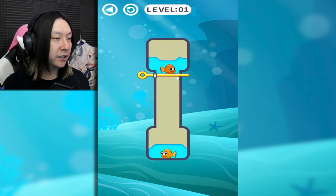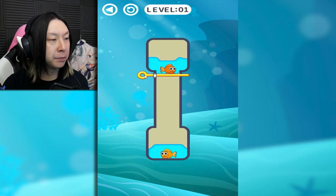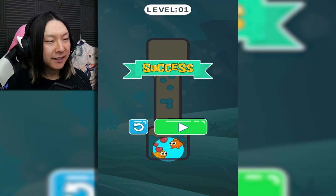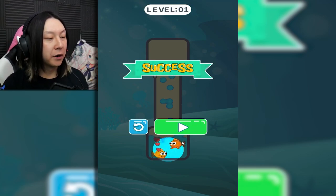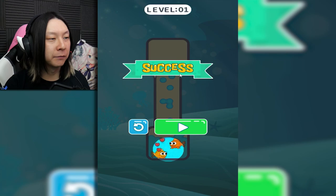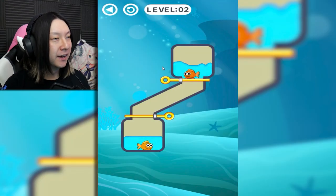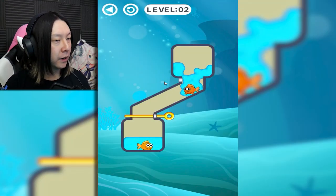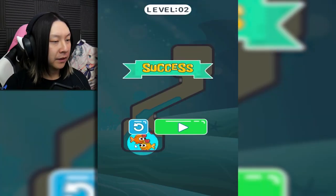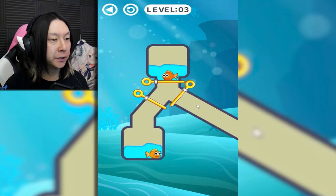Starting off with a tutorial style level — we just pull this one pin here and our fish fall together. I guess that's the noise you make when you run into the person you love the most. I kind of fell really hard on her, I feel a little bit bad about that. I also like that the lettering is reminiscent of the 'two hours later' from SpongeBob. Level two is another straightforward one except there's two pins in the way. And there we go — they're kissing, hugging, whatever fish do.